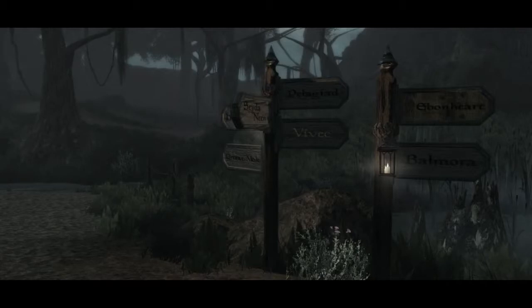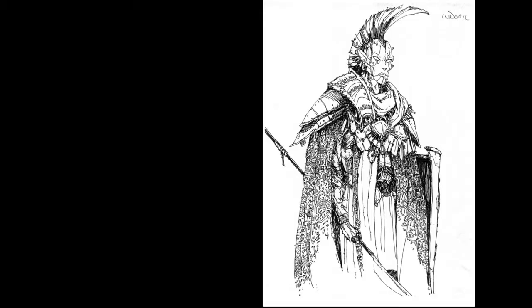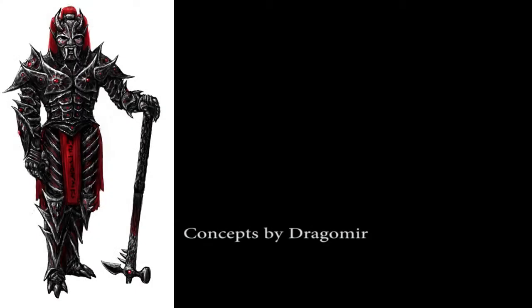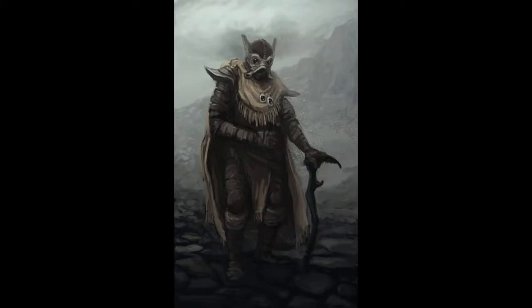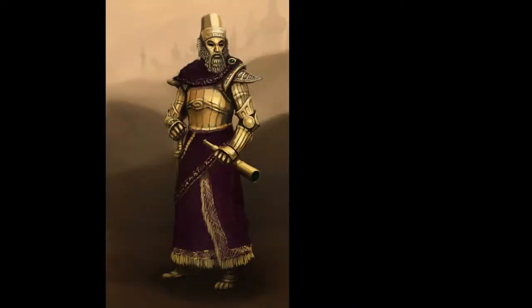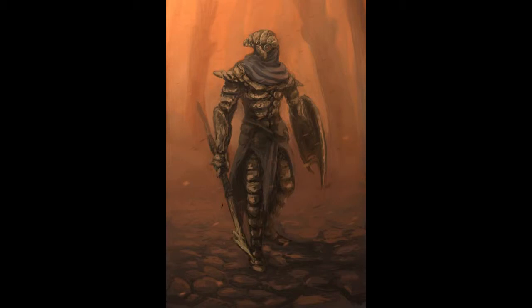All of our custom models wouldn't be possible without the creative minds of our concept artists. Dragomir, our main concept designer, takes most of his inspiration from the work of Michael Kirkbride — his outlandish vision and far eastern vibes. When we design an armor, we try to go for a shocking alien look while also making it as practical as possible. Therefore, many native Dunmeri armors have pieces that help them resist ash and other volcanic debris, and most of them are also made from materials only found in their homeland.